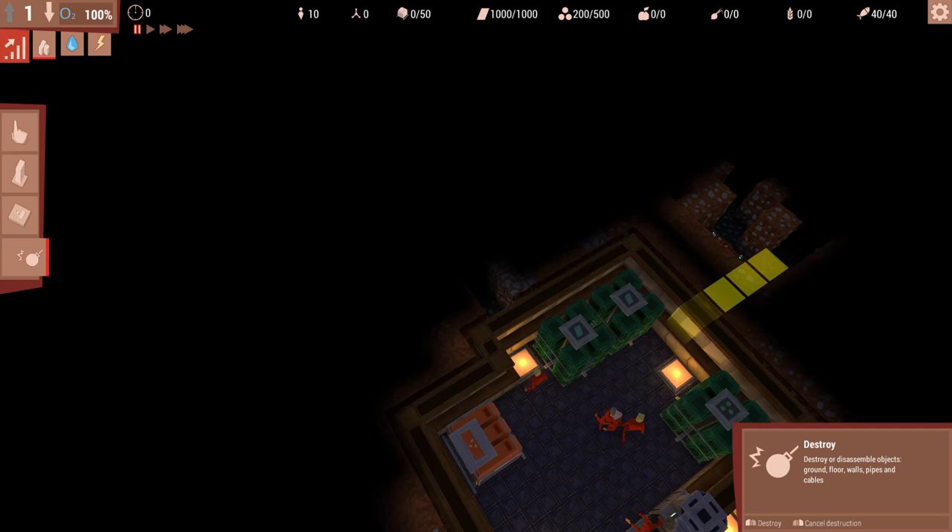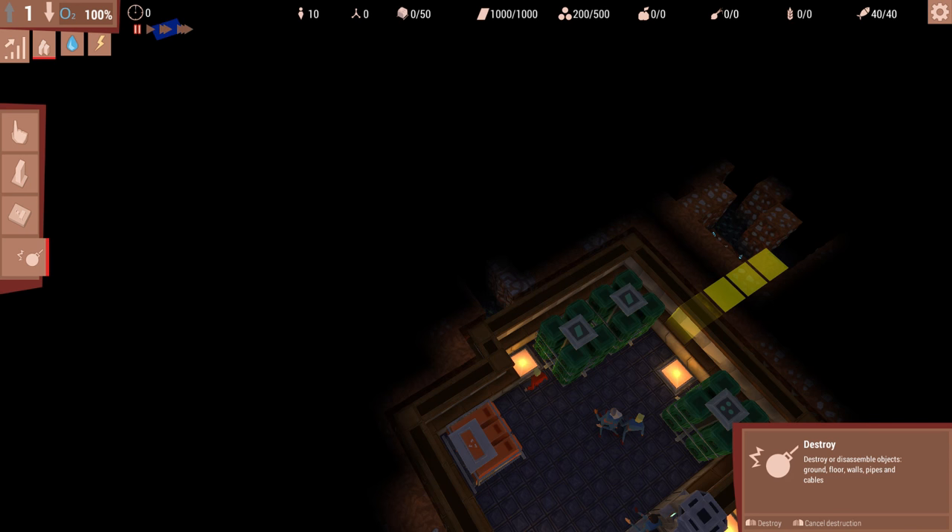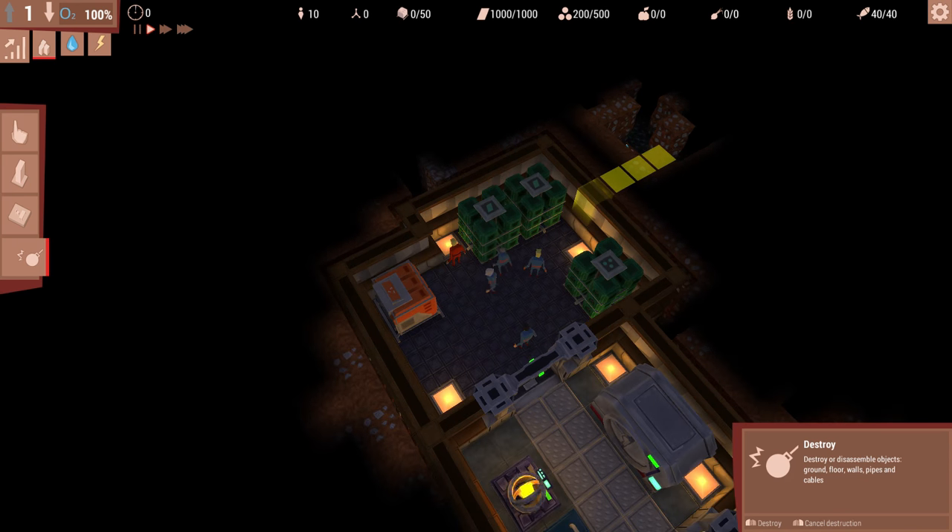Now we've got to first check who is doing what. Right now, no one's assigned to any jobs. I'll go over this in more detail in a bit, but for the time being let's go ahead and assign everybody to be a worker just to start with. We'll go ahead and hit play so they can get started.